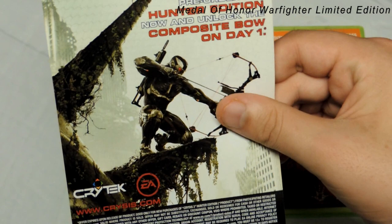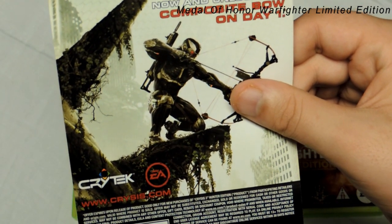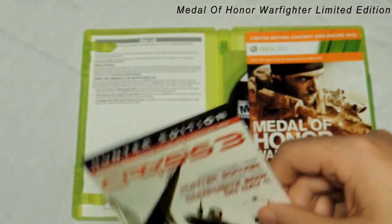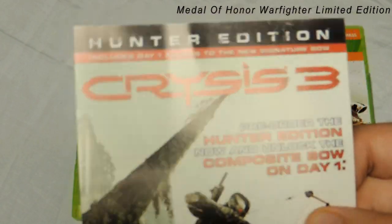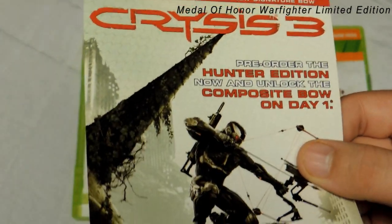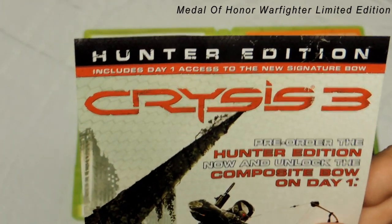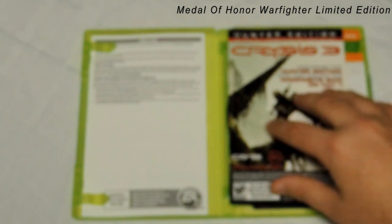Here's the actual game itself. Next we got the Hunter's Edition insert: includes day one access to the new signature bow, Crysis 3 pre-order — the Hunter Edition now, unlock the compound bow on day one. I haven't pre-ordered that yet, but you can sure as hell put that down on a list for my unboxing, because I will be unboxing that. If there's a Hunter's Edition, I will be unboxing it — you guys can guarantee that.